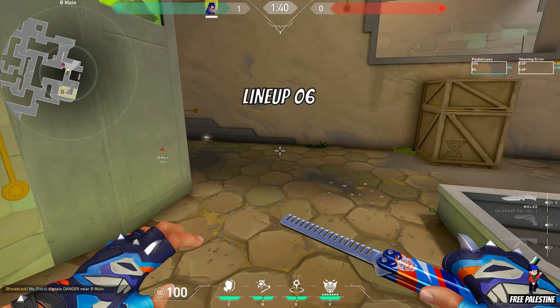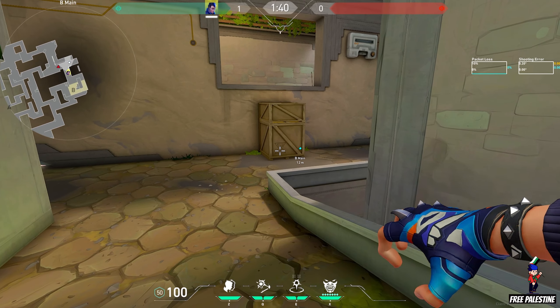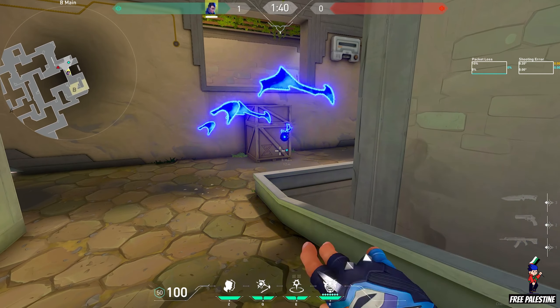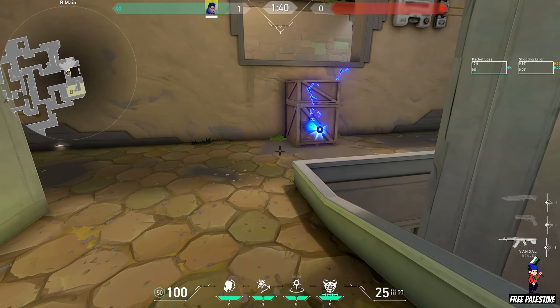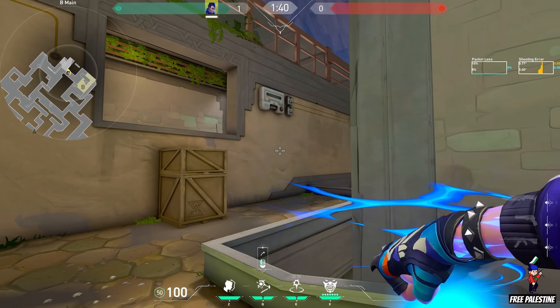Lineup 6. Use the bottom of the box to create a one-way flash like this. Best for B main. You can also use this wall.